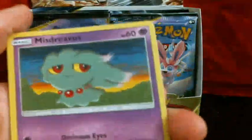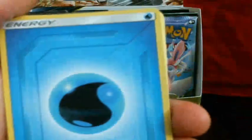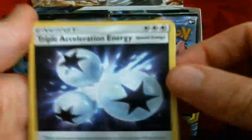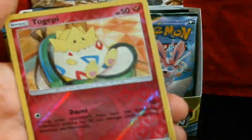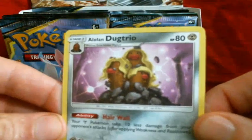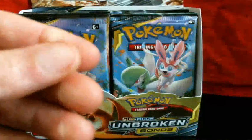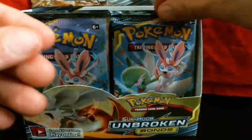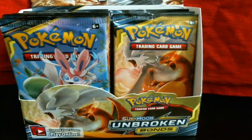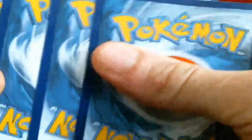So that's Seel, Gligar, Misdreavus, Glameow, Grailith, Energy, Glion, Glusgor, Triple Acceleration Energy, Reverse Togepi, and Alolan Persian Trio — that looks really weird. Its ability is Hair Wall — that's funny. What an ability to have. I'd like to see that as an attack animation — just a wall of yellow hair making a wall or something. That would be weird.